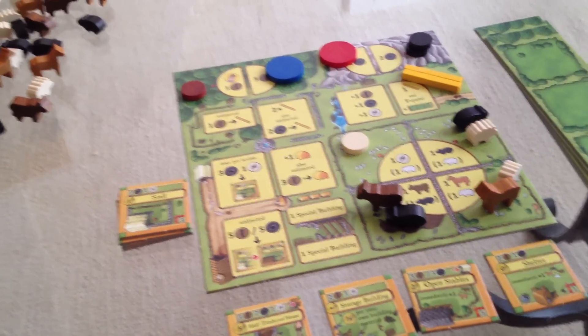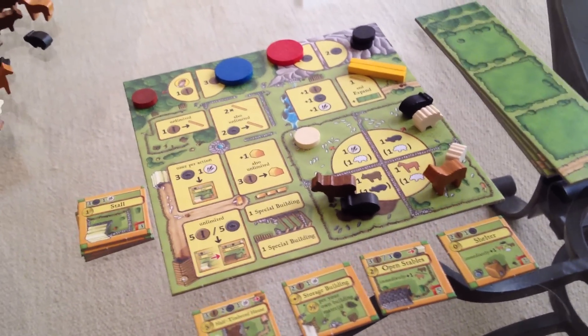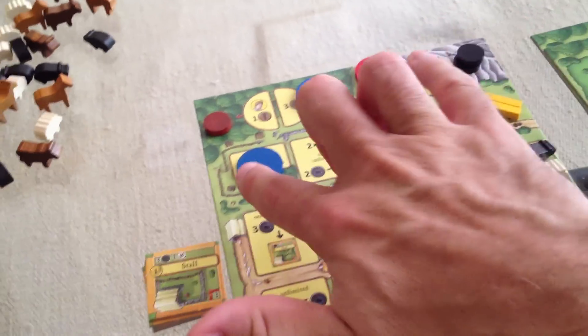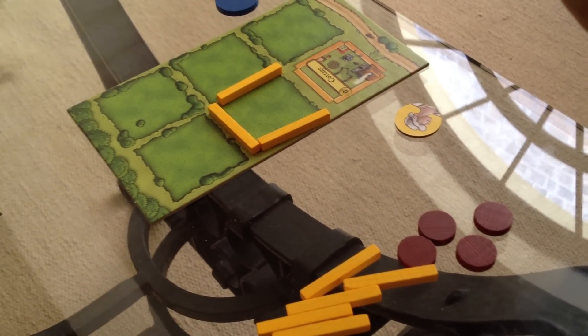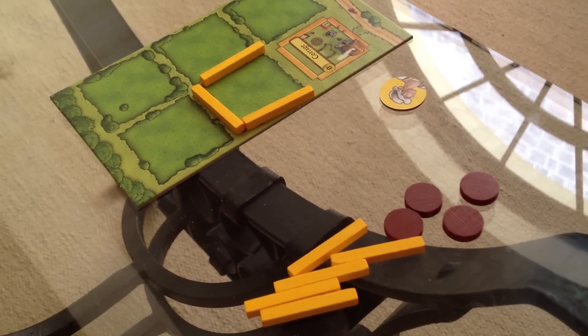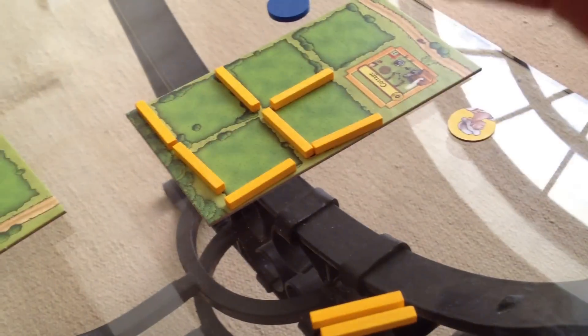Jen is going to build some wooden fences — I'm like, no! All my wood! I wanted to build fences. But she was first player, she got there first. With this space, for every wood she spends she can build one fence. She's got four wood, so she can build four fences. She is going to build one, two, three, four. All four of her wood, all gone. So she built these four fences.